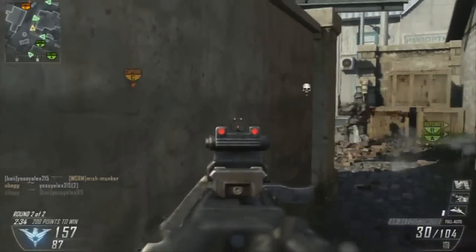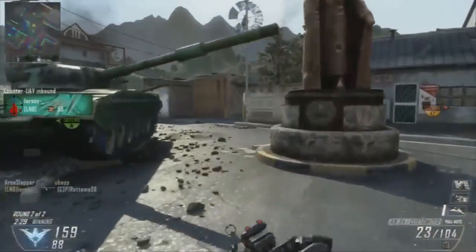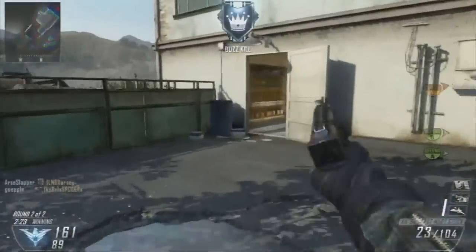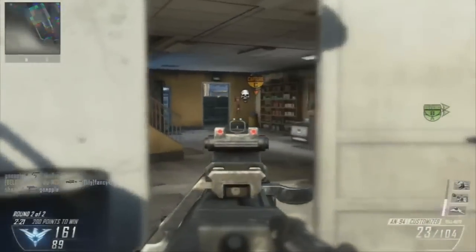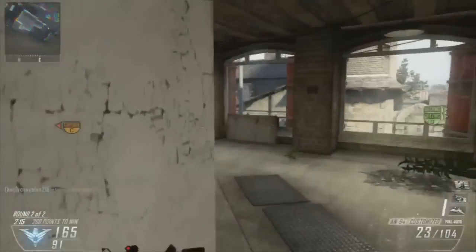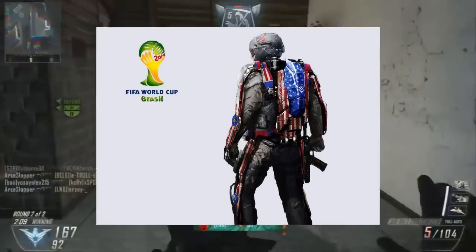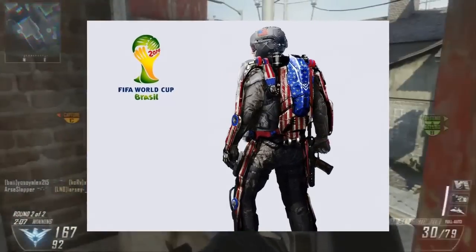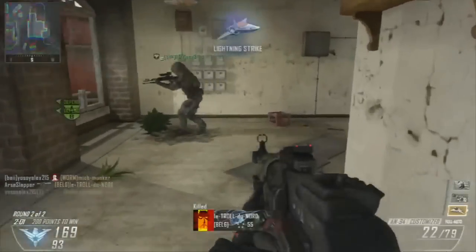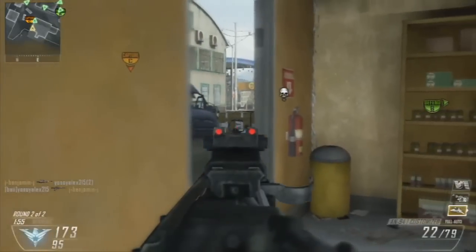As soon as I heard that you could actually get a camo for your exo suit, I thought to myself the chances are within Advanced Warfare we're going to receive a wide variety of different camos for our exo suits as well as our weapons. In the past couple of minutes, Michael Condrey has just released a photo on Twitter supporting Team USA at the World Cup, and as you can see on the image on screen right now, we can clearly see that the exo suit has been camoed to look like a USA flag. Although this isn't confirmed, it pretty much guarantees or gives us a big indication that we're going to see camos coming to the exo suits within Advanced Warfare.